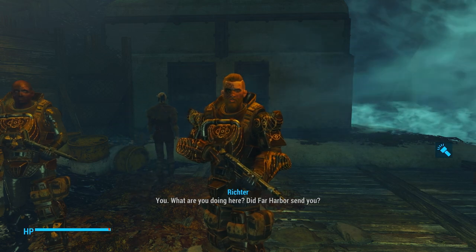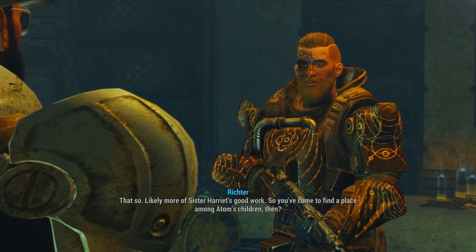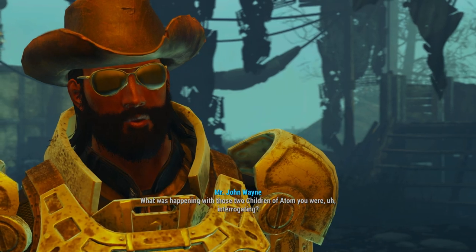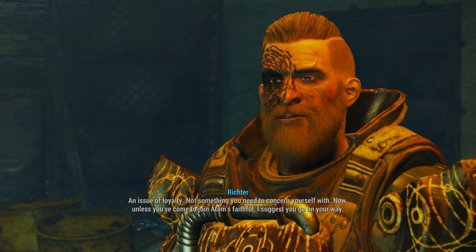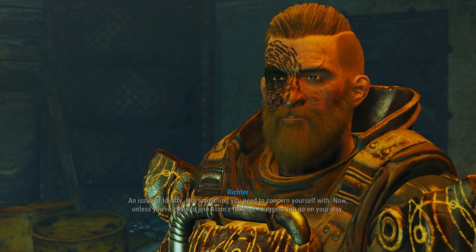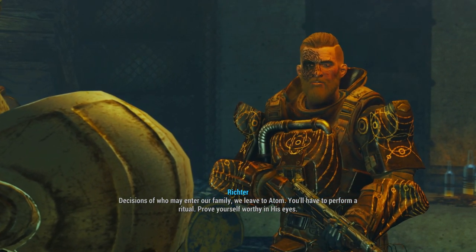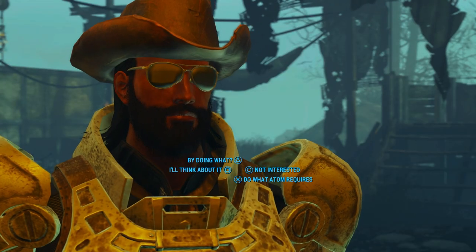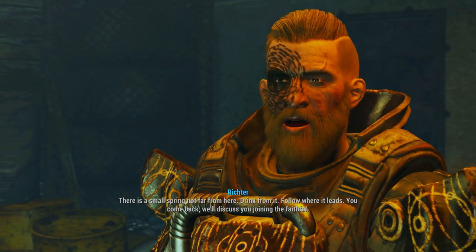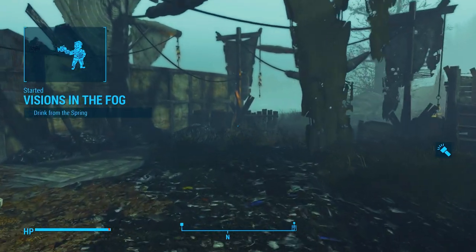You. What are you doing here? Did Far Harbor send you? I was sent here by a child of Adam I met outside of Acadia. Likely more of Sister Harriet's good work. So, you've come to find a place among Adam's children then. What was happening with those two children of Adam you were interrogating? An issue of loyalty — not something you need to concern yourself with. I'm interested in joining — sign me up. You'll have to perform a ritual, prove yourself worthy in his eyes. I'll do what Adam requires. There is a small spring not far from here — drink from it, follow where it leads, you come back, we'll discuss you joining the faithful.